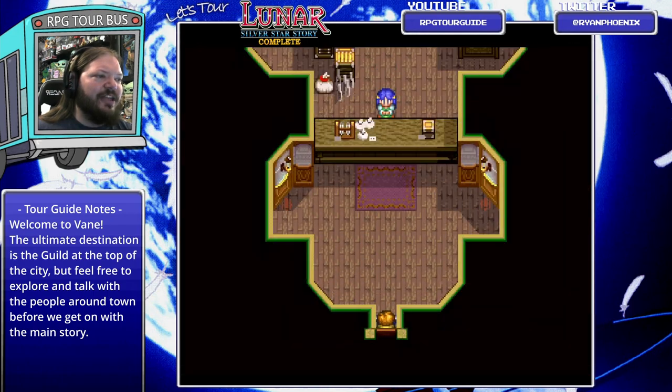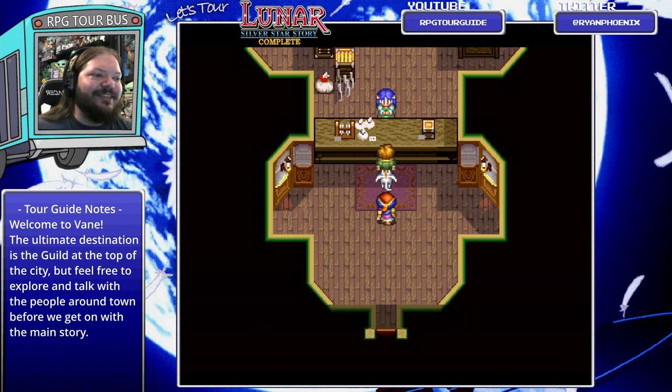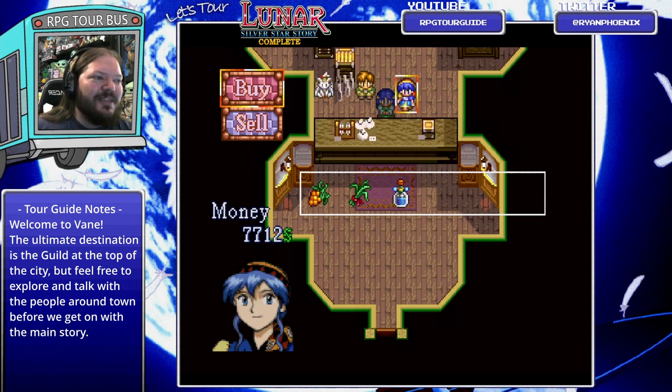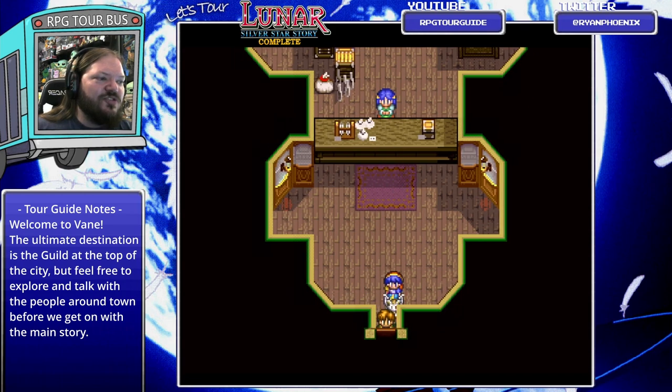Is this an item shop? An alchemy shop? 'This is the best item shop in all Vain - it's also the only one in the city.' You've gotta appreciate that advertising spin. Just Healing Nuts, Antidotes, and Cleansing Water - that cures paralysis, which could have been useful against the Truffle Troubler, but we couldn't use items in that fight anyway. Not as useful as it might have been.